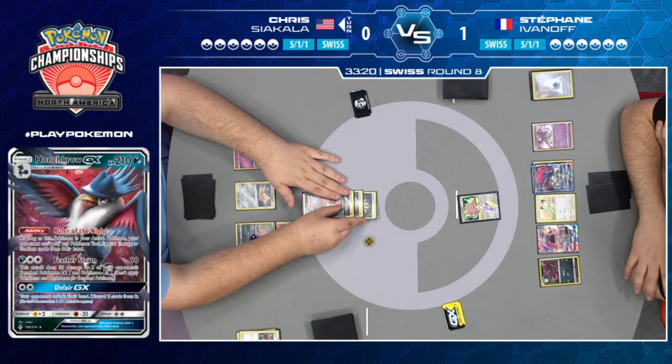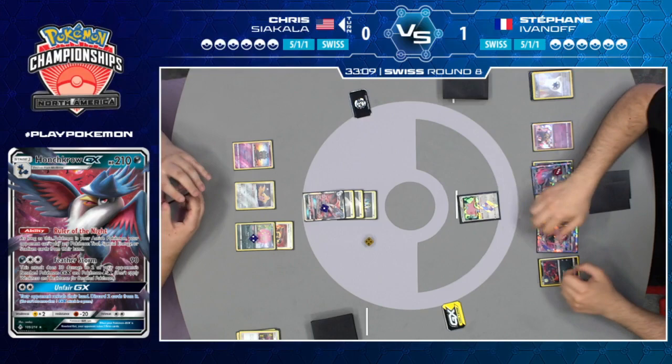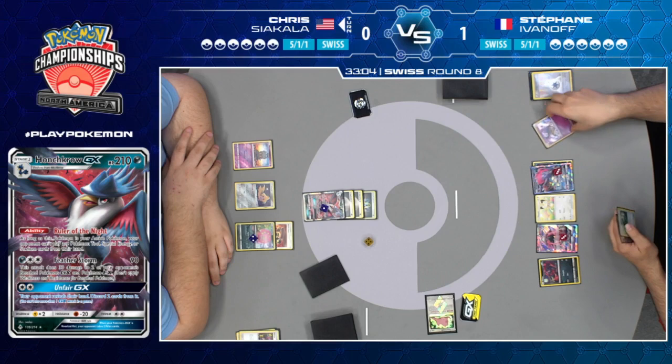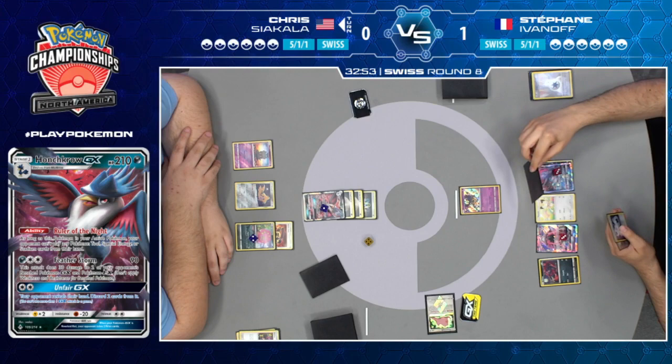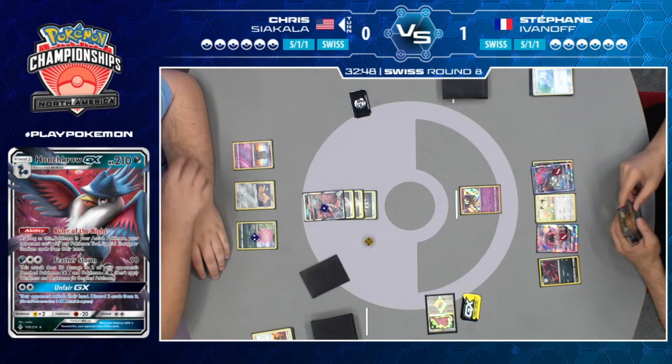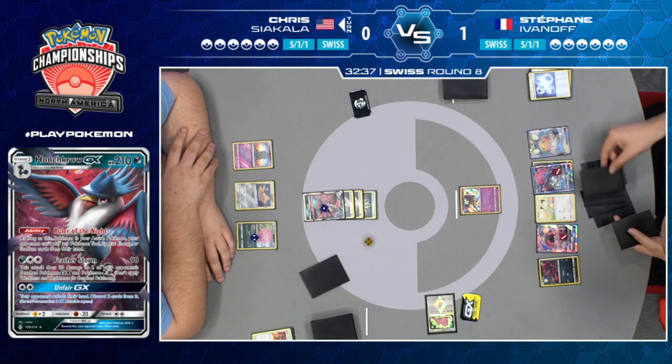As long as Chris has an energy card here, which he does, he can start putting on the pressure. We're going to see the Featherstorm — that's 90 damage to the active, 30 damage to two of your opponent's benched Pokemon GX. Chris is going to take the first prize card of this game, and boy, this one's looking a lot different. He gets the first knockout, prevents Stefan from playing special energy. We also know that Chris has an Enhanced Hammer in his hand, so even if Stefan does something like play Guzma and then attach Double Colorless, Chris is just going to Enhanced Hammer it away. Dedenne Change draws six cards for Stefan at the cost of discarding his hand.